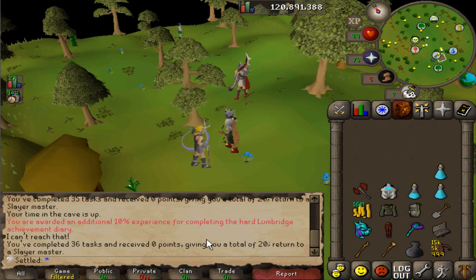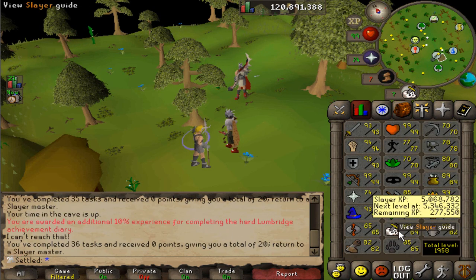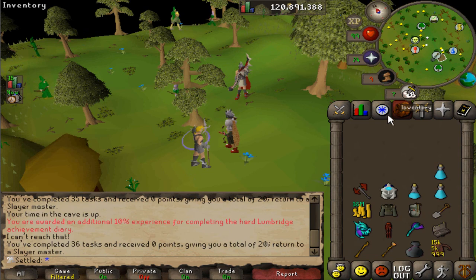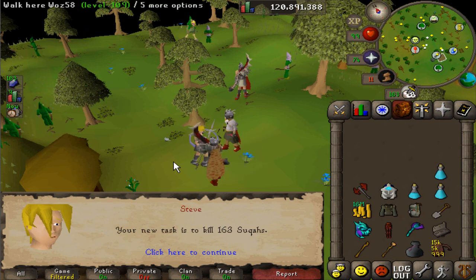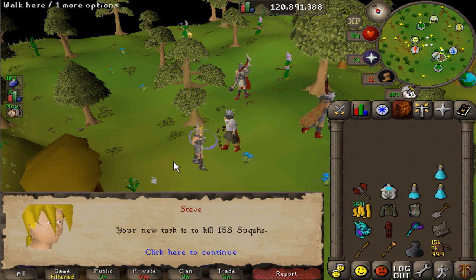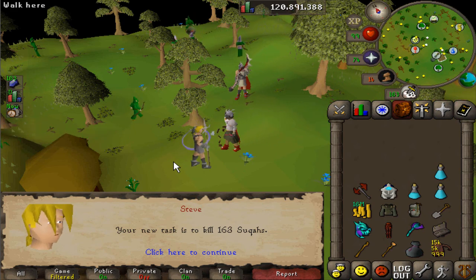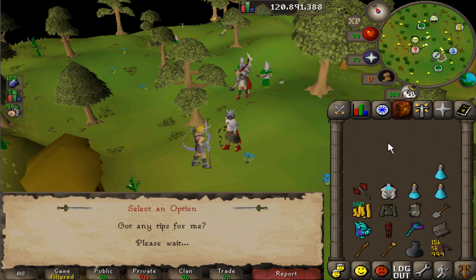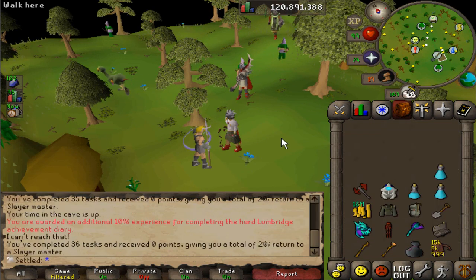I've come to a realization: there's no point in boosting all these points. If I'm gonna do Slayer anyway — and I need to do Slayer to get 93 for the occult — I might as well just keep slaying until I get the Herb Sack through legitimate tasks. Oh, that is such a shitty task. This is probably why I didn't do Slayer. Anyway, we're gonna go kill some of these, and I'm just going to slowly get my Herb Sack through legitimate Slayer.